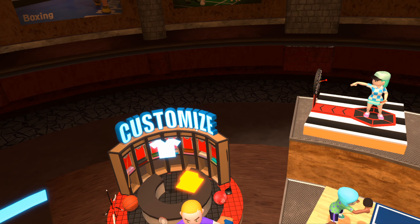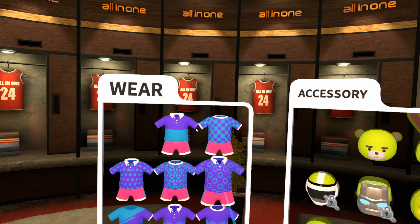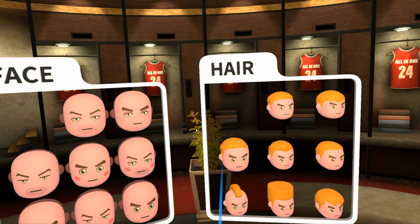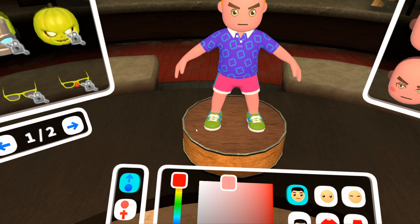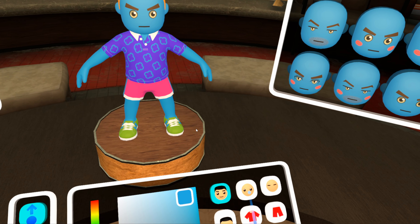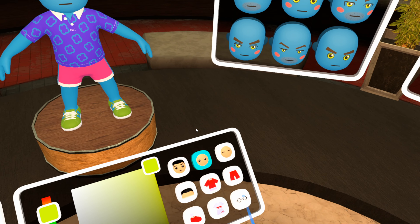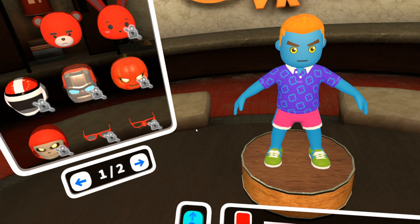Back in the menu you also have the option of customizing your character — putting on different shirts, different heads, colors, changing their hair and what accessories they have on. It does look like there are some things you can unlock by winning different challenges. I'm not really sure where those challenges were listed, but there are clearly locks on some of these items. As you scroll over, it tells you what you need to accomplish to unlock those items.